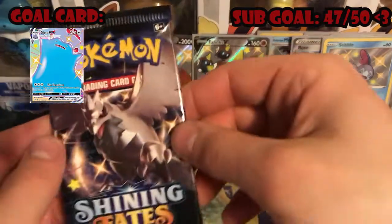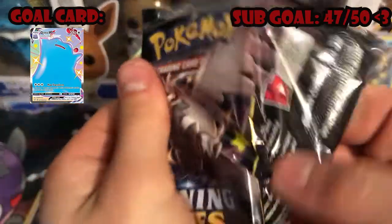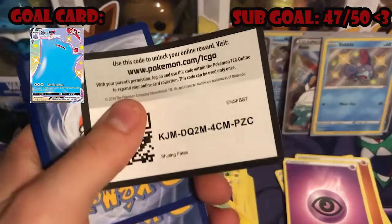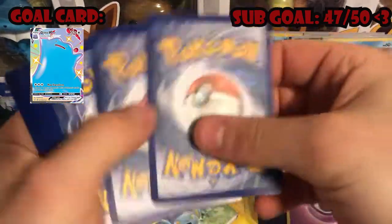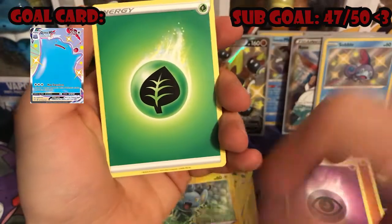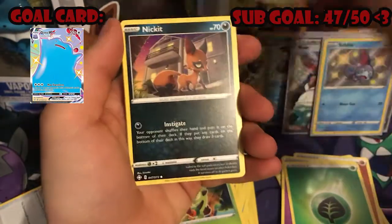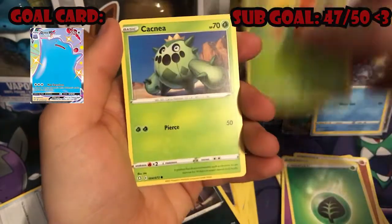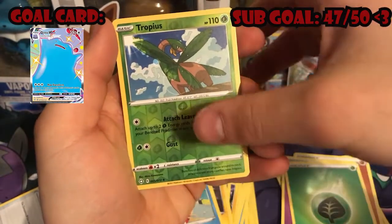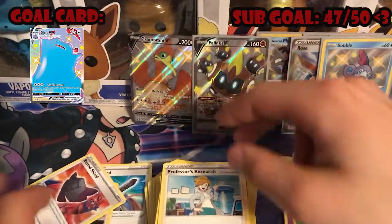Save the Charizard for last — getting into another Corviknight pack. Code card, floor card trick — Grass Energy, Thwacky, Rusted Shield, Rotom, Nickit, Glassifier, Cacnea, Qwilfish, Weavile, Tropius reverse holo, and a Professor's Research. Not bad.